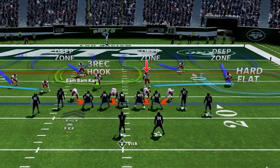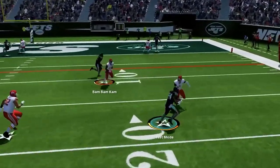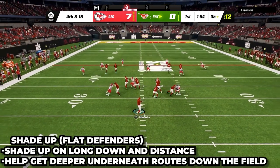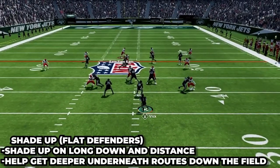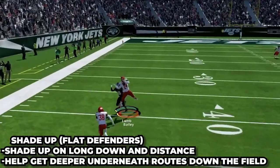Going back to the box check side, most of the time I will also manually put our quarter flat into a hard flat. He is responsible for the first to the flat anyway, so I would rather him just get out there right away. Then if it is a long down and distance, one other thing we can do is shade up and put curl flats on the field. This is actually gonna make our flat defenders play further back and helps on those deep corner routes and deeper plays when it is third or fourth and long.